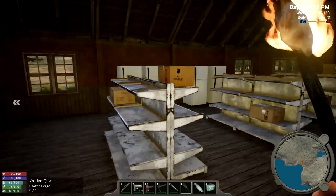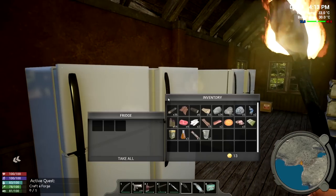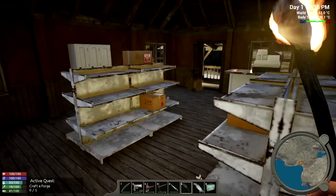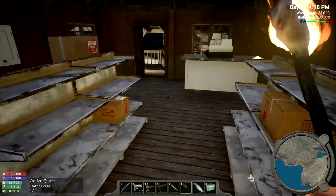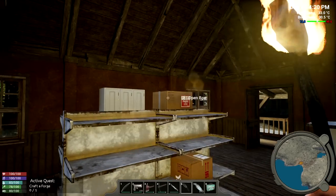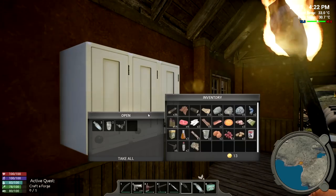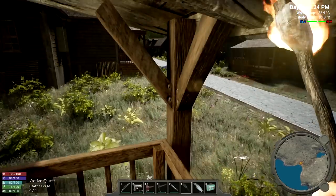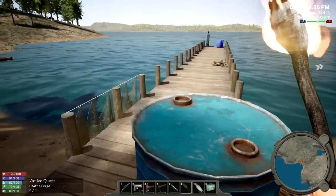Found a beaker - nice. Checking other containers. There's maple syrup - or at least something that looks like it from a distance. We got some more nails and screws - that'll come in handy. We can come back to this location later to see if loot respawns. There's a barrel over here that I can't interact with.